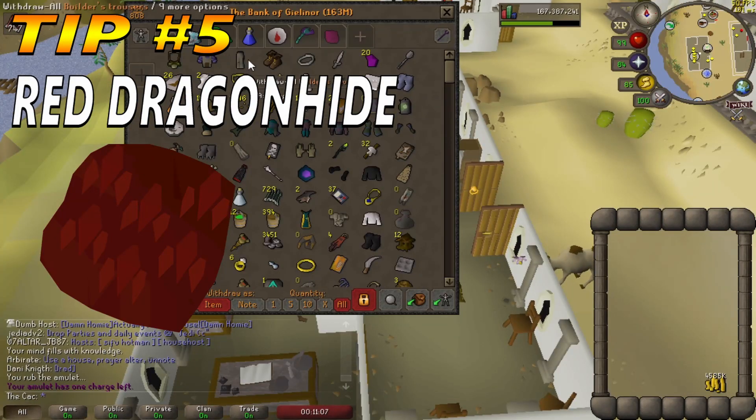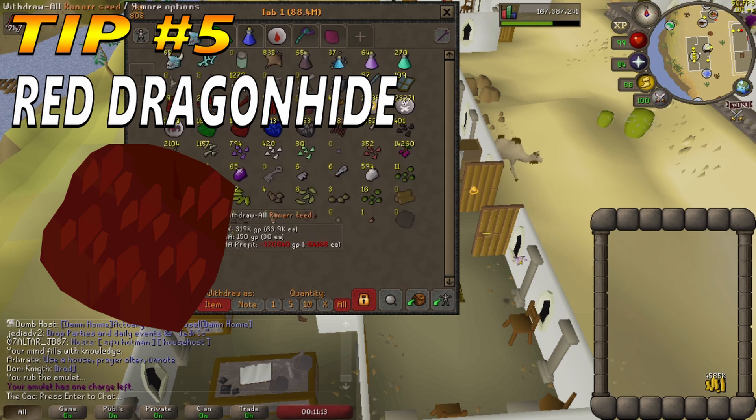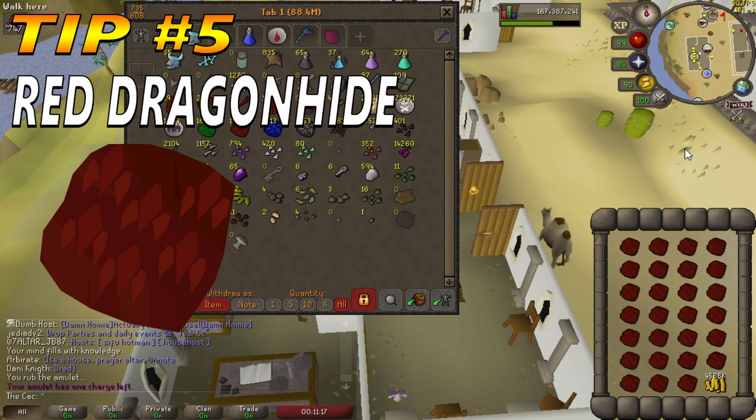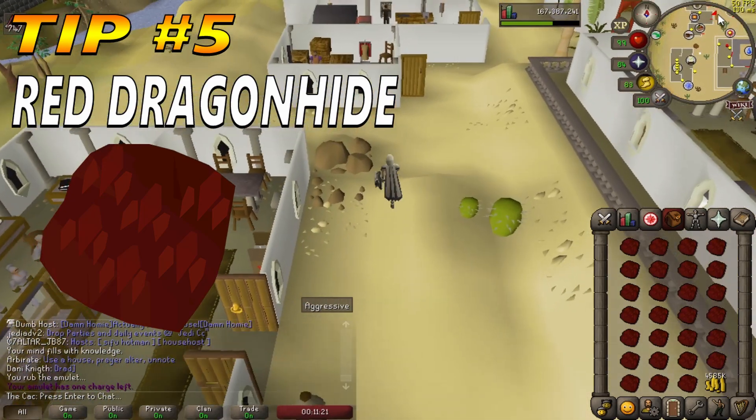Tip number 5: Tanning Red Dragon Hide. You can expect to get around 500k GP per hour. For items, 10 million GP or more is recommended. You can do it with a lower amount, but it will be more frustrating. My recommendation is 10 million GP.